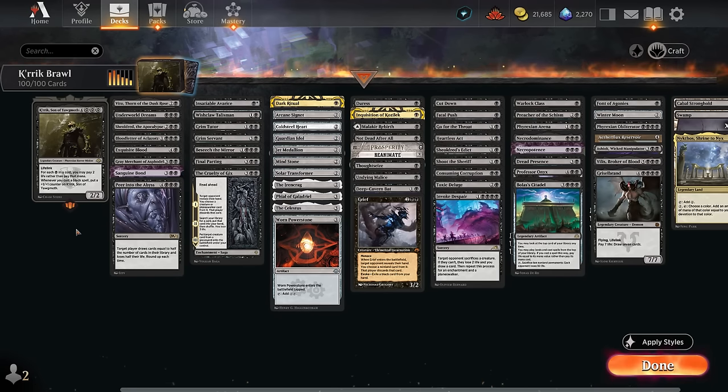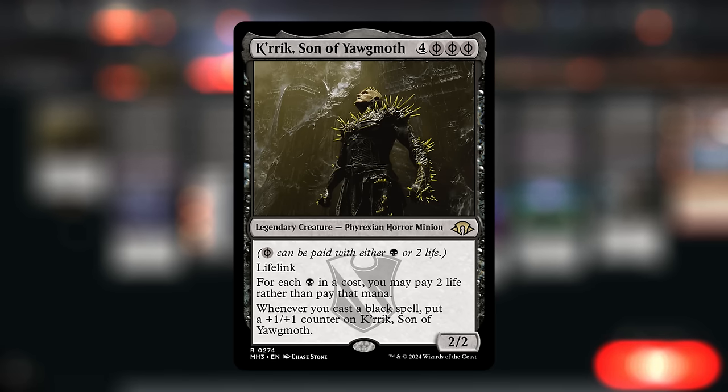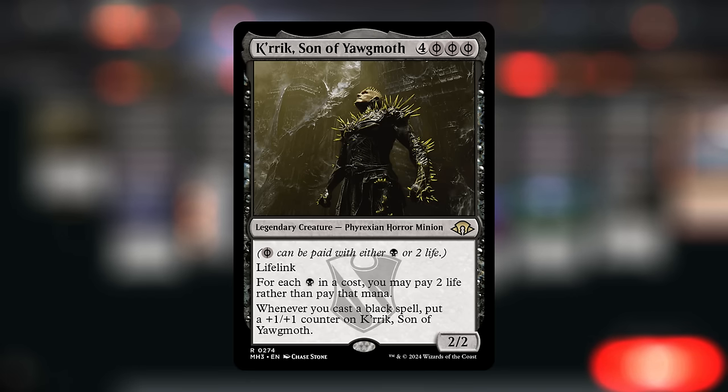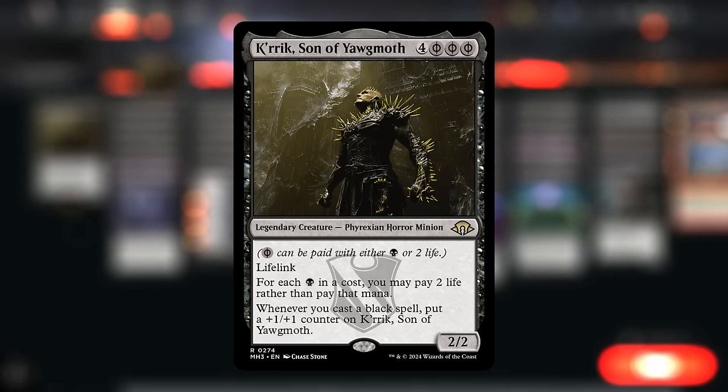Hello and welcome to another Brawl video. Today we're taking a look at a mono-black life loss deck featuring Crick, Son of Yawgmoth as our commander. This can be cast for four mana if we're willing to pay six life, and we get a 2/2 lifelink. For each black mana in a cost we can pay two life rather than that mana, turning all our black mana symbols into Phyrexian mana symbols — and that also applies to activated abilities. Whenever we cast a black spell, we can put a +1/+1 counter on Crick, so he can quickly start growing and recoup that lost life. Our commander lends itself to a combo playstyle where we try to assemble various two-card combos.